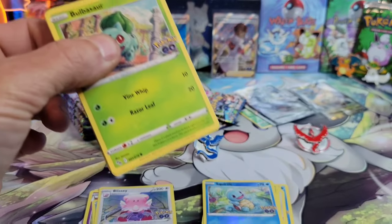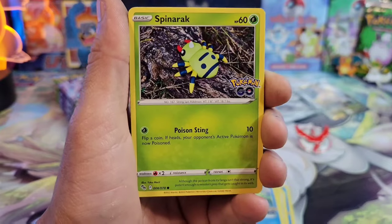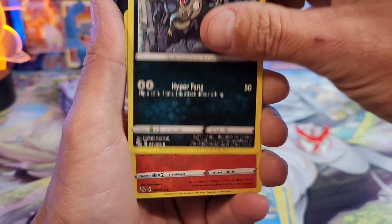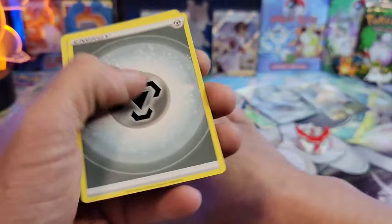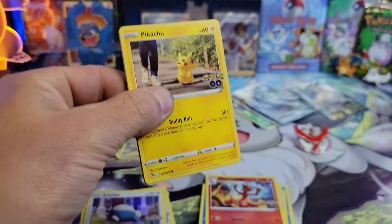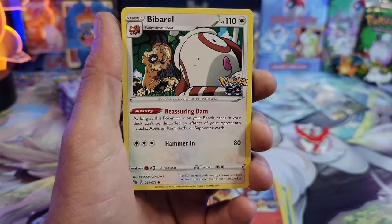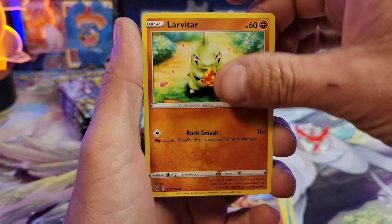Two more packs for Mystic. We got a Pikachu, Rattata, Charmeleon reverse, and — Snorlax! Let me know guys, are you fans of Snorlax? I've been seeing tons of people saying Snorlax is their favorite Pokémon. My son is one of them. I'd say Snorlax is maybe top 10 for me — I kind of like Snorlax.